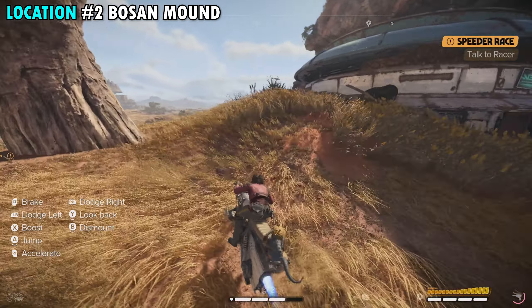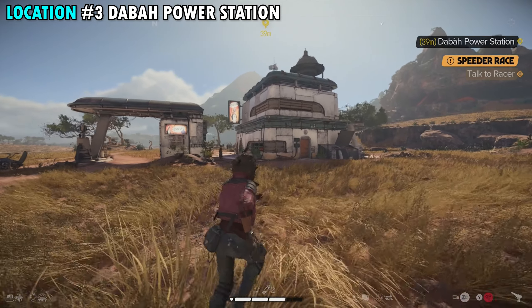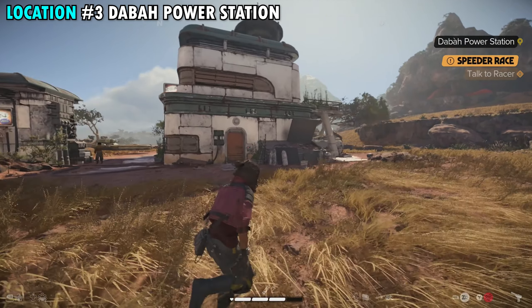Our third treasure is found at the Daba Power Station — you can see that location here on your map. This is actually just to the west of the cantina where our last two treasures were. You can see it right on the side of the street here; pretty hard to miss as it looks like a little standard gas station. Once you're here, go to the back right side of the building where you can see the balcony.